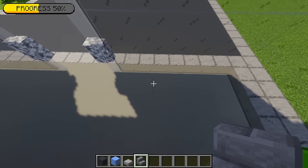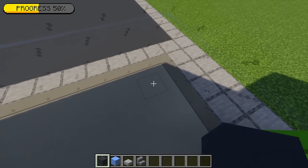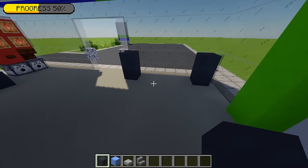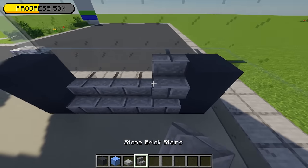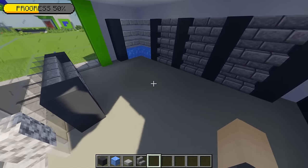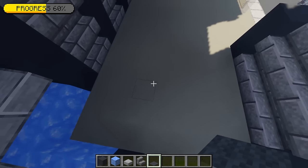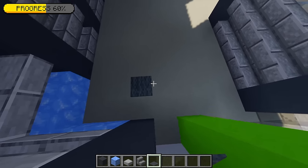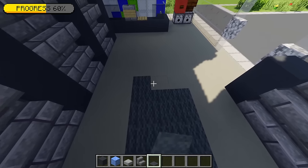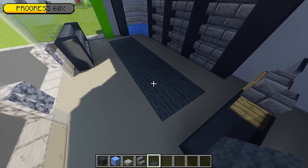Moving to the other side, I'm going to add a mini shelf area. In this corner I'll place two grey concrete, leave a gap of four, then place another two on the end, filling that gap with eight stone brick stairs. Just for extra detail, I'm going to add a carpet rug — with some grey carpet, from this point I'm going to place three and extend this going all the way along until I line up with the end of that shelf.